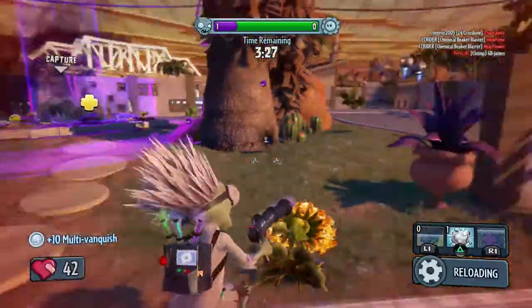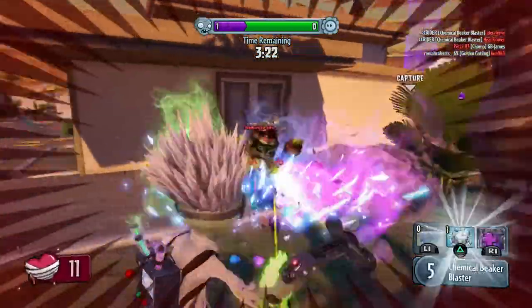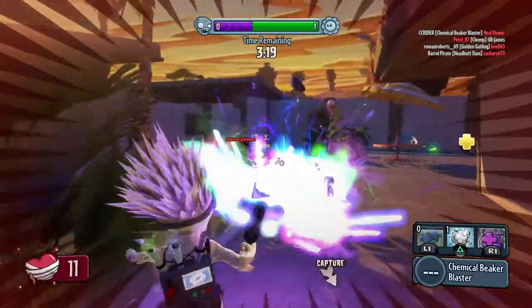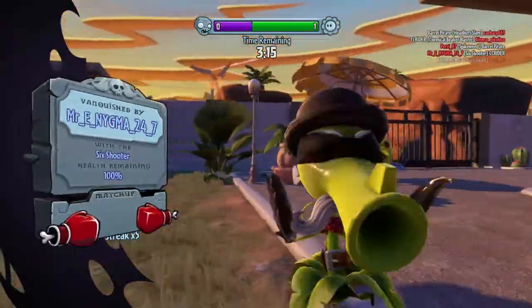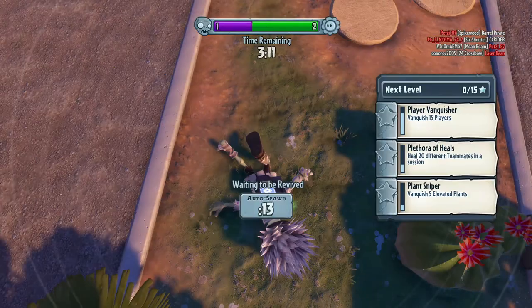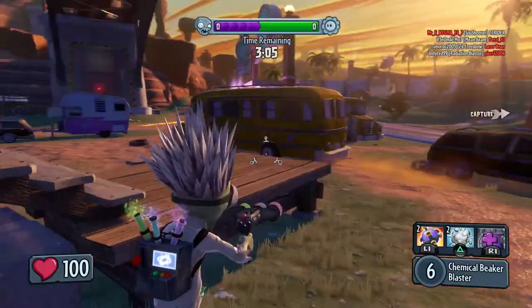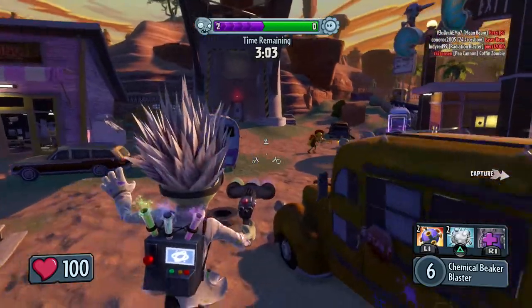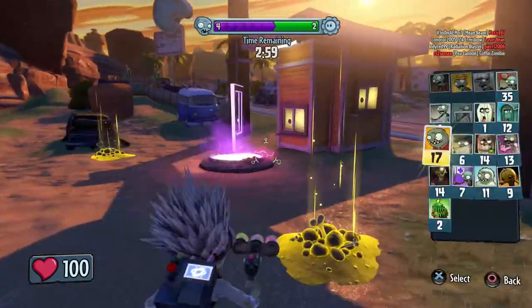We have a x4 Vanquish streak right now, and I plan on keeping it. Come on, get him — I had 120 damage there. We got him! The x5 right before we got taken out. This is a lot of fun — it can be tough, but it's fun. We got the x5. We have 12 vanquishes right now, so we're about to get another challenge done. We're going to save our skips for the Engineer off-camera.